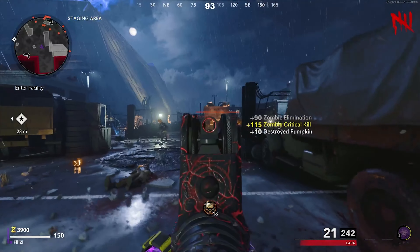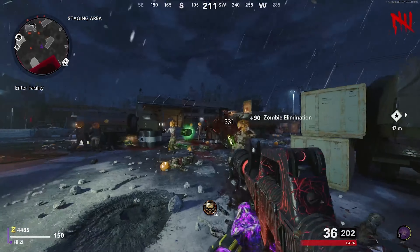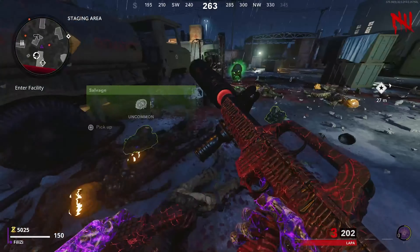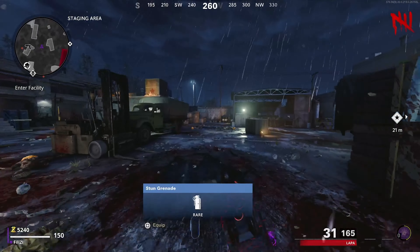In today's video we will be looking at the brand new LAPA submachine gun that just released in Cold War and Warzone through challenges you can complete in a brand new hunting event. We will look at if this is the brand new meta to use in zombies, if this is good in the higher rounds like round 55, which is the max health cap, and different things like that.